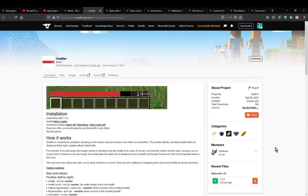A mod that simply changes your health, hunger, and probably certain others to fit into one bar space, and obviously pushes your XP to the side of the hotbar.